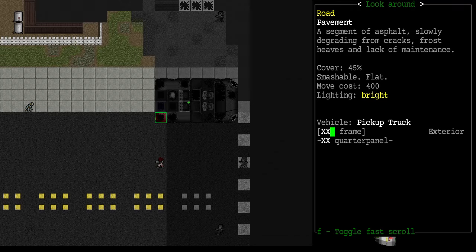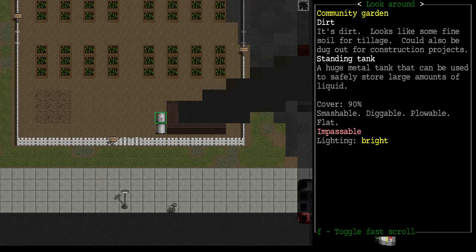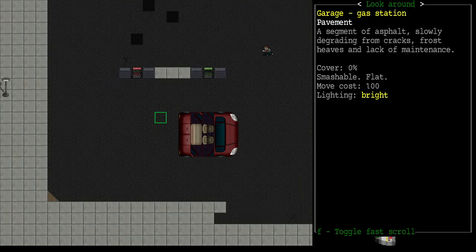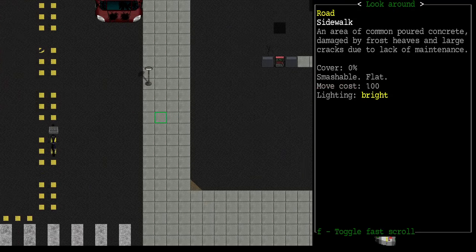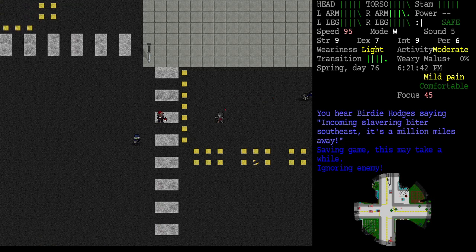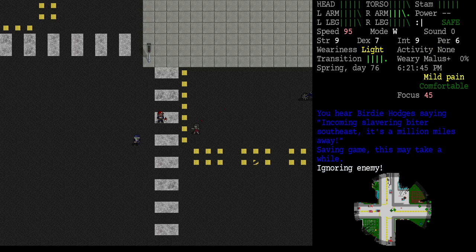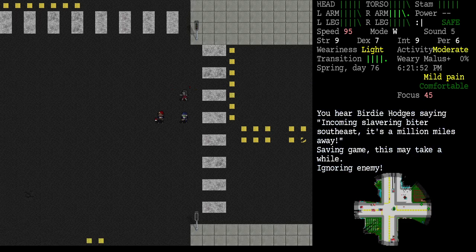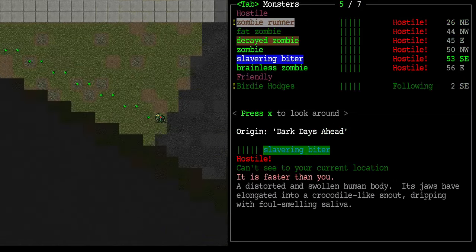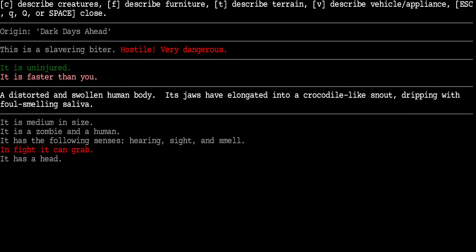One, two, three zombies visible right there. There are standing tanks outside the community garden. This little hatchback with bike rack will probably be our battlefield. Incoming slavering biter to the southeast. A slavering biter — this is a hostile, very dangerous creature: a distorted and swollen human body whose jaws have elongated into a crocodile-like snout dripping with foul-smelling saliva. I think that's a use-your-gun-on-it kind of creature.